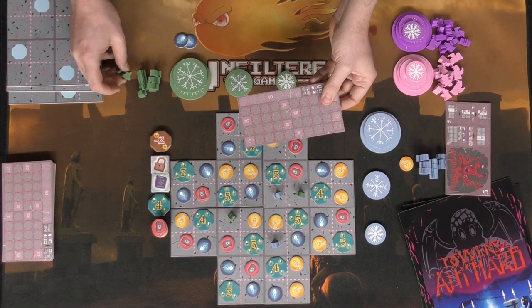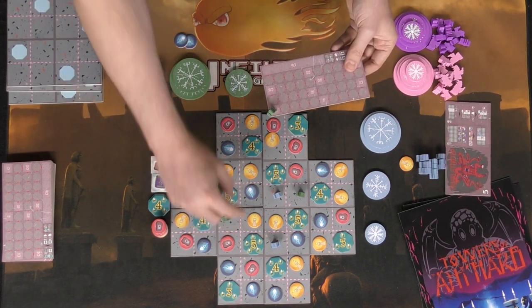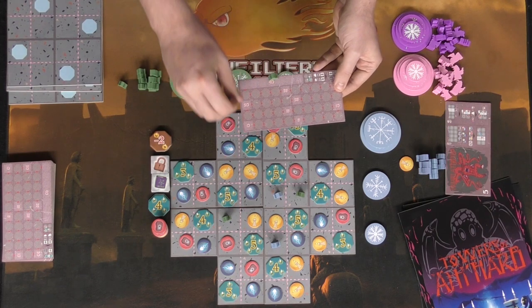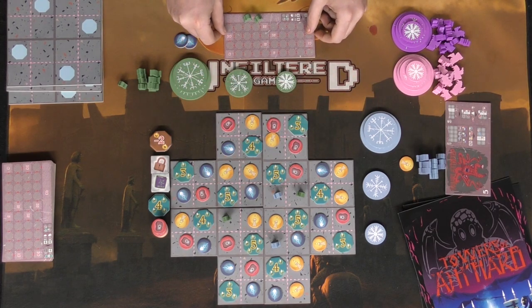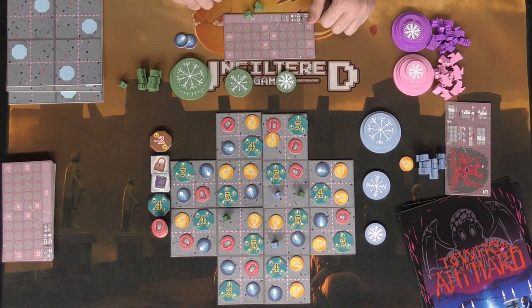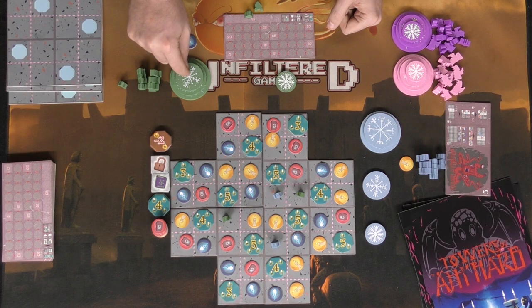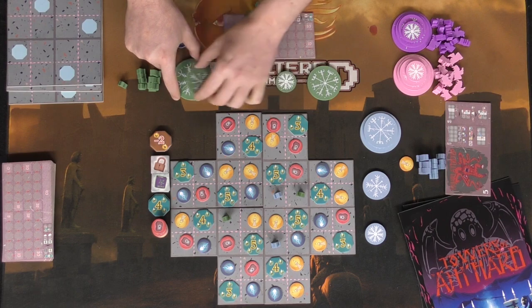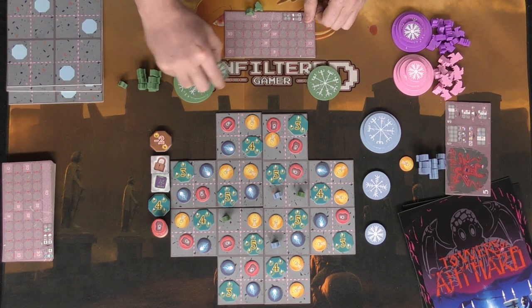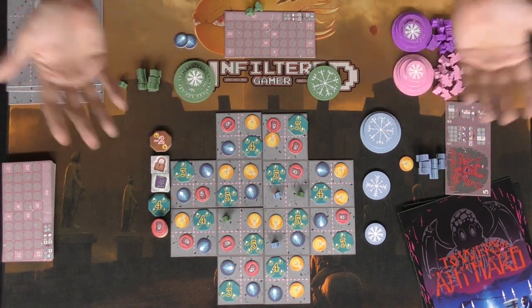After all characters are placed, you score the board, tally up points, and whoever has the most wins. You'll also flip over the board to use the scoring track, moving your flame piece up to track points. There's a simple but unique twist: on your turn you can also take the smallest piece on a stack and reposition it — you'll end up doing moves like that to reduce placement costs in certain areas.